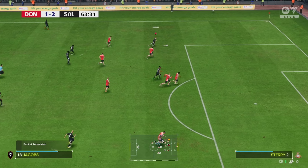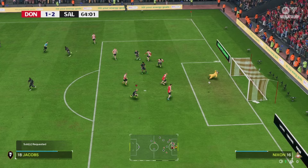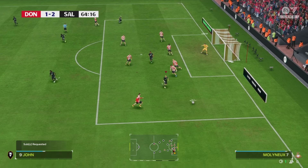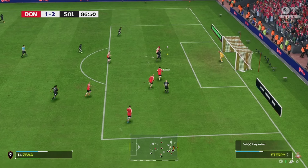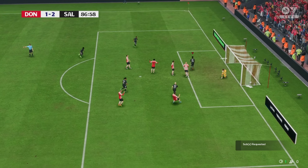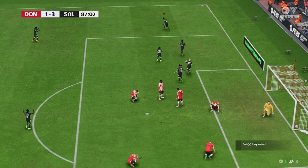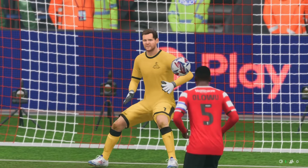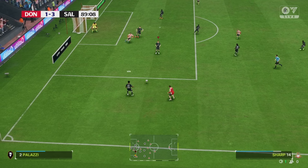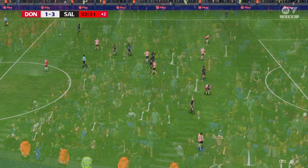Kalu plays it out to Jacobs who cuts in with no one to really go to but hits a shot and makes the keeper make a good save. Franklin crosses it in, Zewa wins the header and makes it 3-1 with three minutes to go — and we seal the win. The cross from Franklin and the over-the-top ball from Armstrong were both really nice. We end up beating Doncaster Rovers 3-1 and it was fully deserved.